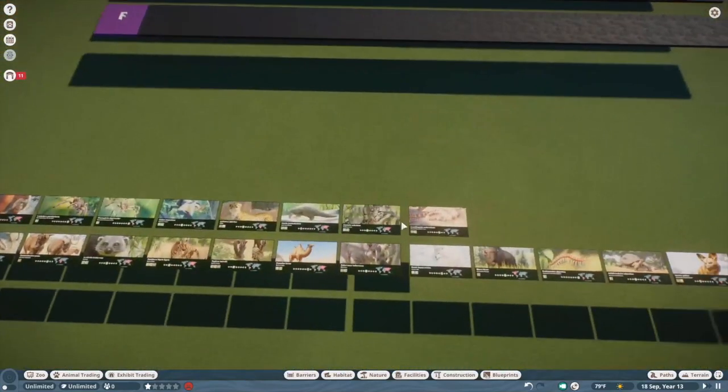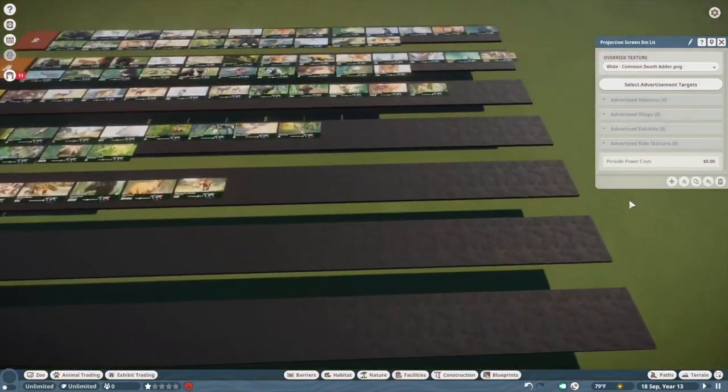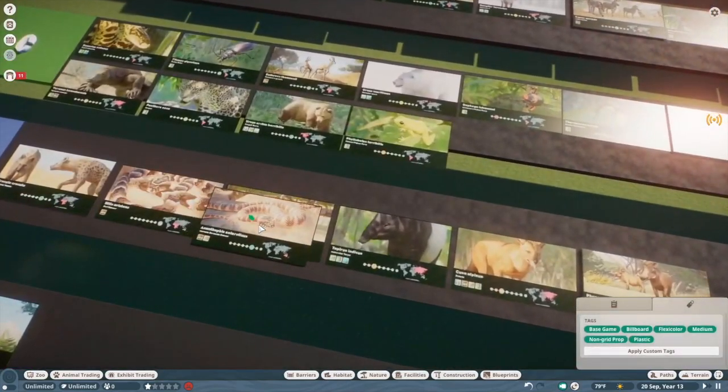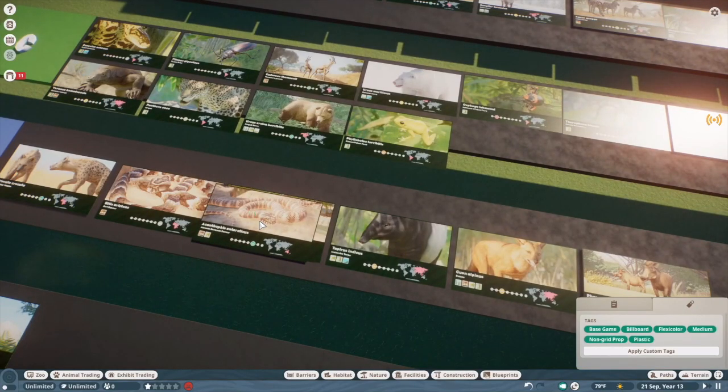Common death adder — it's another snake. It's better than the puff adder, but not by a whole lot. We're going to throw it in C tier.